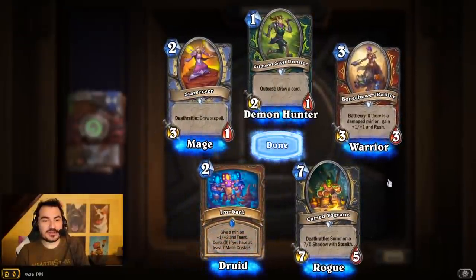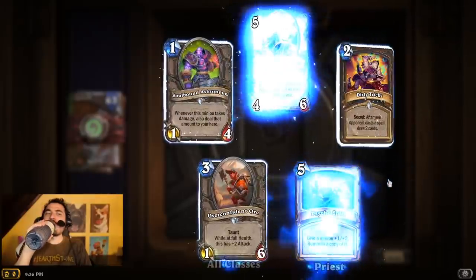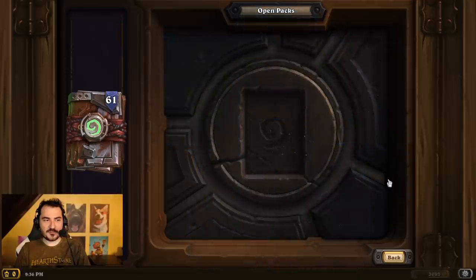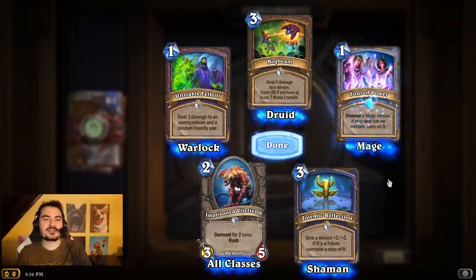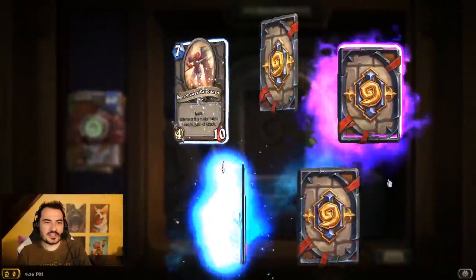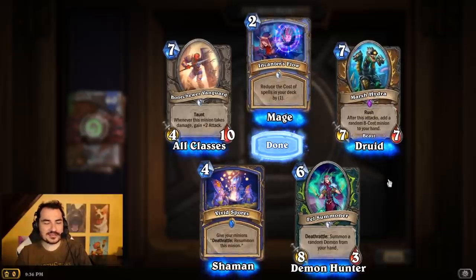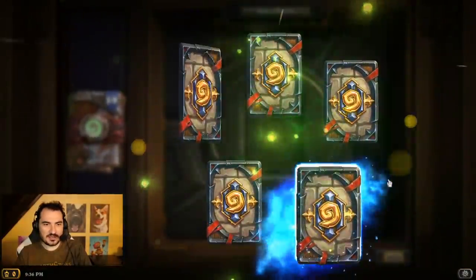That was the third Mistress of Fury — all rares already. We're 63 cards in. Our legendary luck has not been very good yet, but it's something that can pick up very quickly. The average legendaries per packs is about 1 in 20. But even though there's a pity timer of 40, it doesn't really start to kick in very much until around 36 or 37 packs. If you haven't gotten a legendary in 34 packs, the chance you get one on your next pack is almost the same. It's a pretty hard limit.